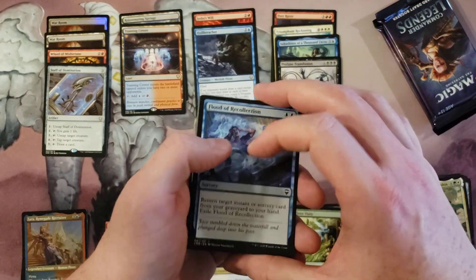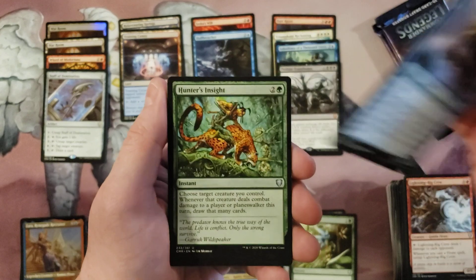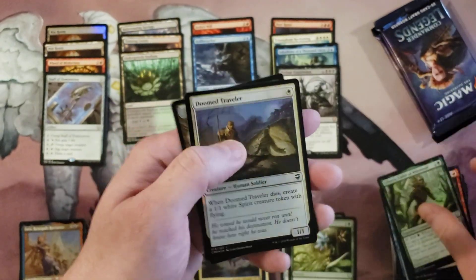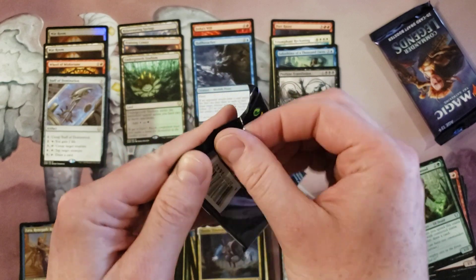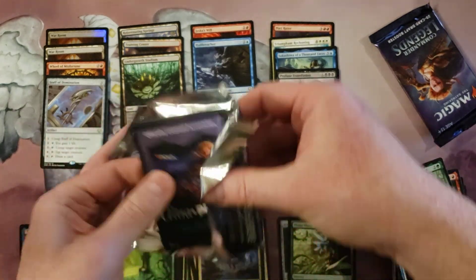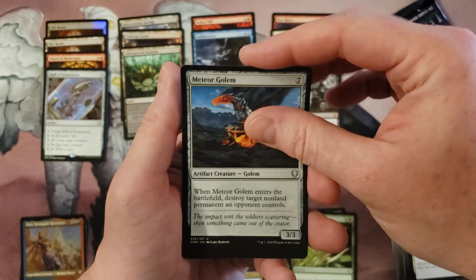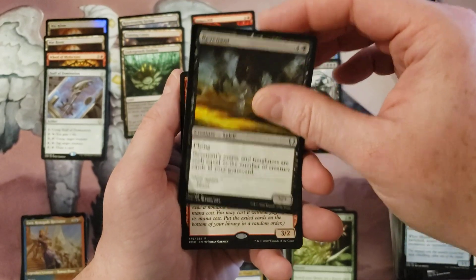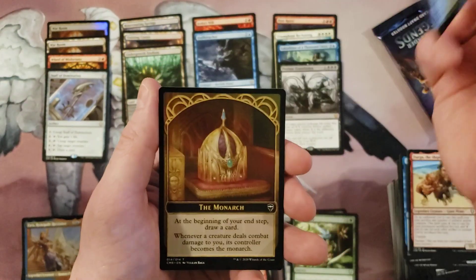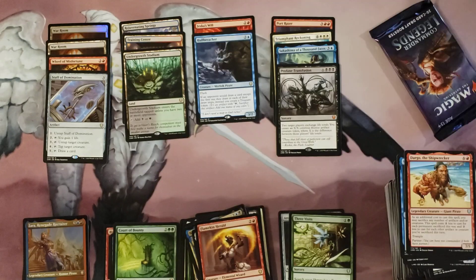Wait — you take the good and you take the bad. Undergrowth Stadium — cool, so we got a second, or third, crowd land, and nothing. Two packs left. Can we at least get a Scroll Rack? Fencing Ace, Meteor Golem, Revenant, Flamekin Herald, Dargo, Siani, foil Root Weaver Druid. I swear this is like my eighth or ninth foil Root Weaver Druid out of a draft box.